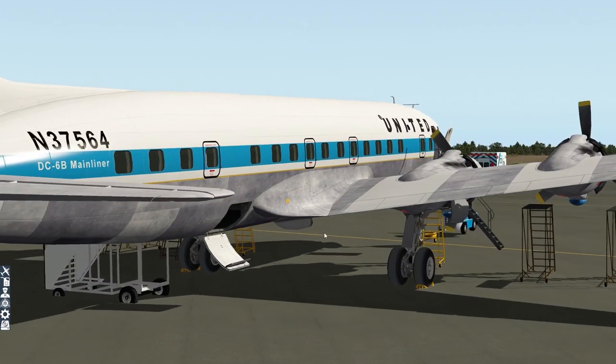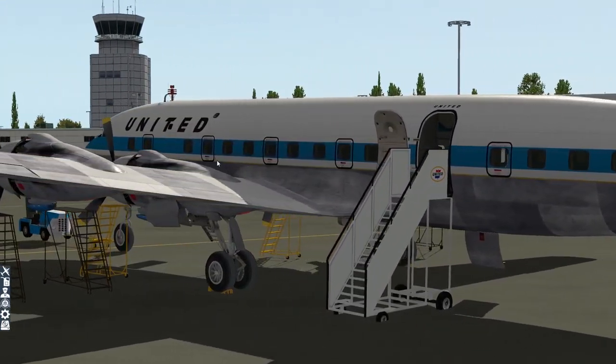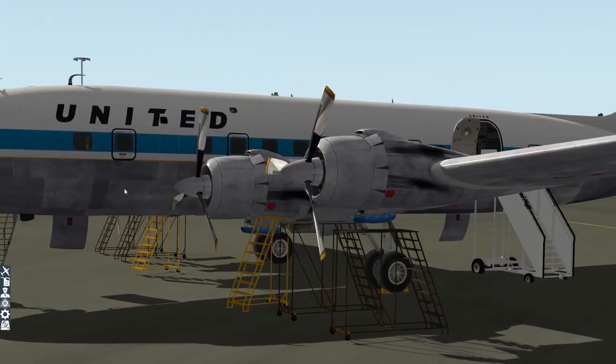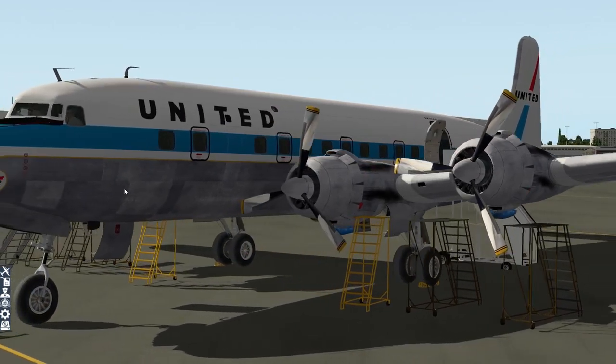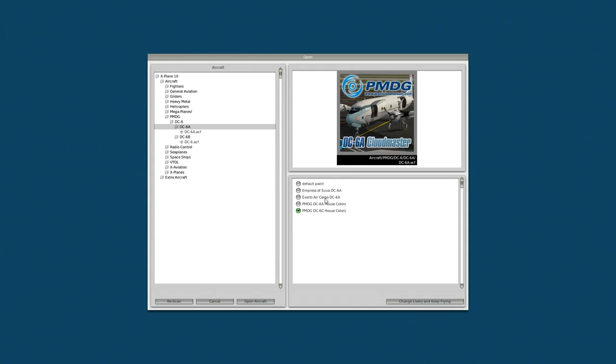It is an absolutely stunning model. There are a number of liveries. In the 6B passenger variant we have American Airlines, ANSETT, Canadian Pacific, Iceland Air, KLM, NCA, Northwest, Olympic Air, and more. In the 6A cargo variant we have Everts, PMDG house colors, 6C house colors, and Empress of Suva. But we're not going to do any of that — let me go into the flight deck.